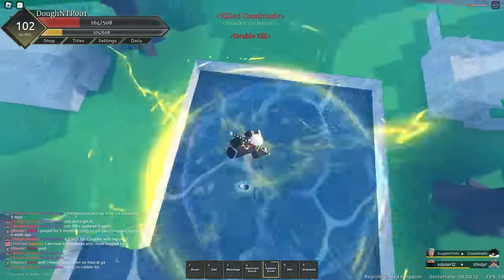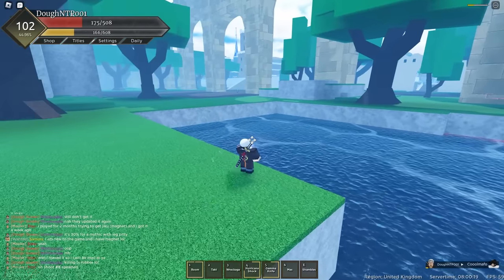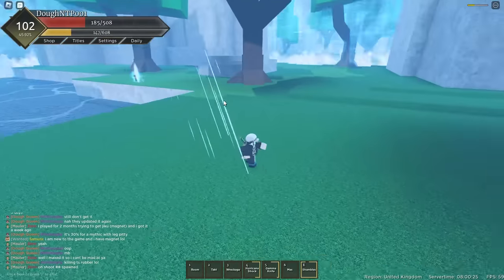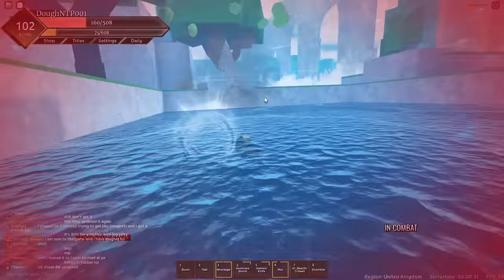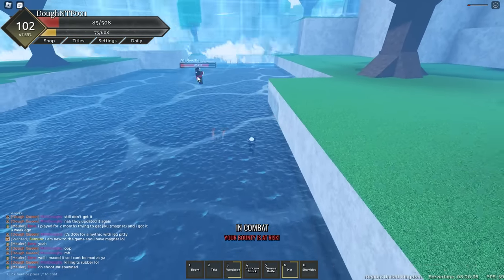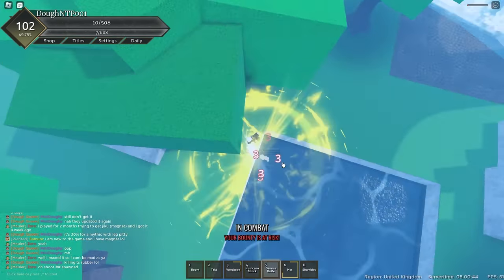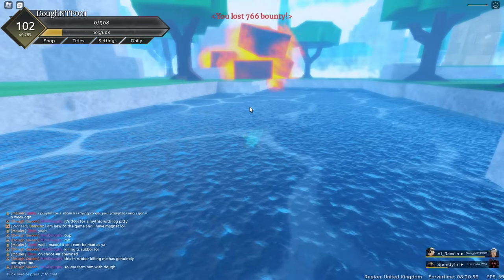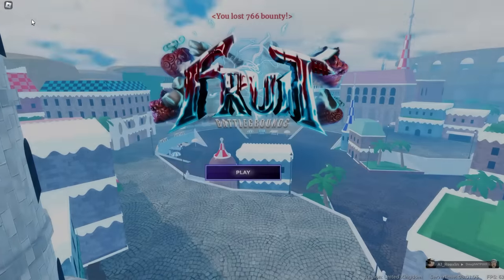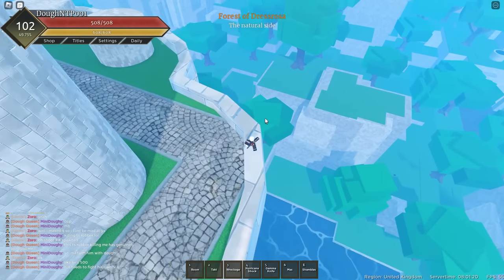I'm getting combo'd. I don't have the hang of this fruit yet — I need to learn how to use it properly. Oh, that's actually a nice combo there and I just got a double kill! I need to make my room bigger every time I get into a fight. If I have my room active I've basically won. Let's teleport with him, grab this heart — this fruit is more of a 1v1 fruit, not the best against multiple people.